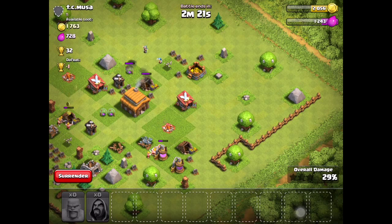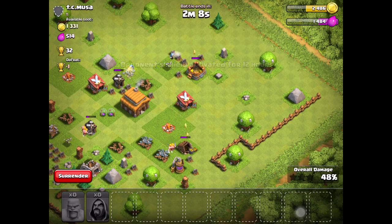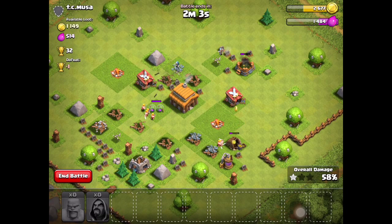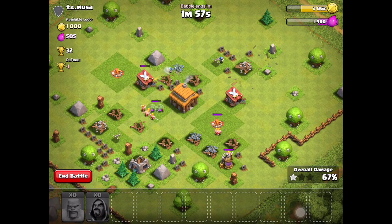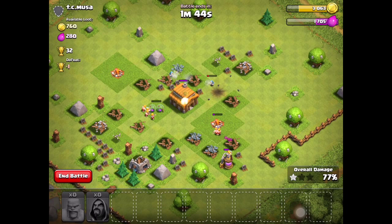Wizards do a lot of damage at Town Hall 2. Level 1 wizards aren't that strong, but they become good around level 3, and at level 5 they're amazing. At level 4 they start shooting lightning instead of fireballs. At Town Hall 10 they shoot some kind of fire-lightning magic material.